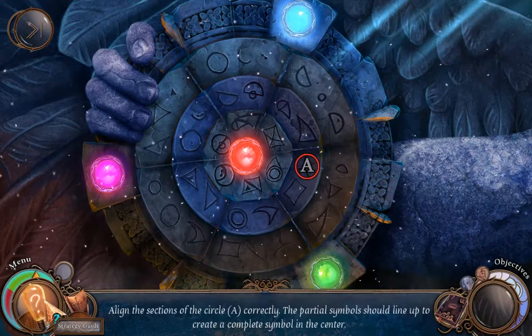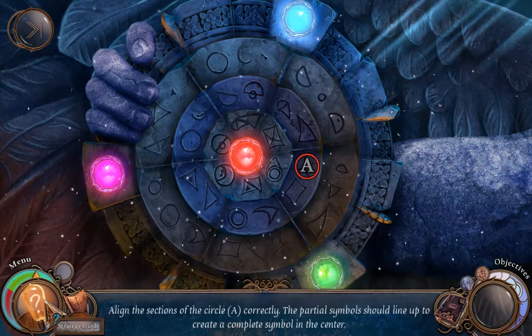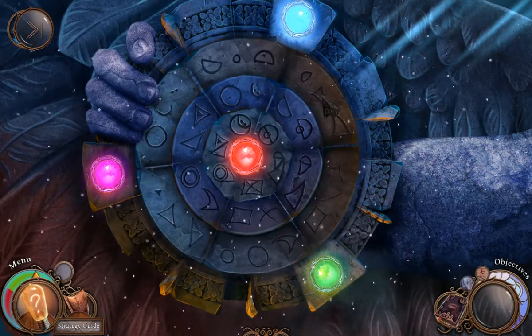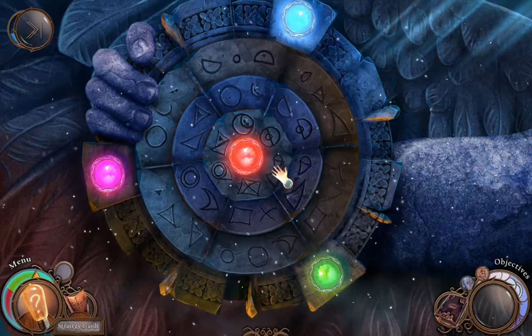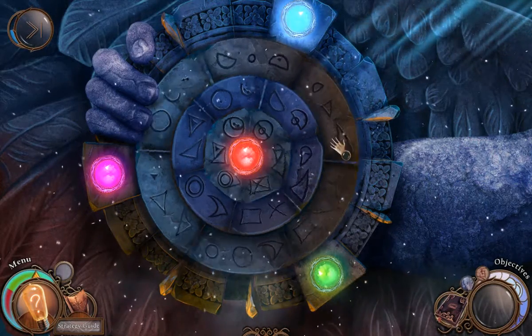Alright, instructions: align the sections of the circle A correctly. The partial symbols should line up to create a complete symbol in the center. Oh, you mean like that, like that, and... oh, like that.